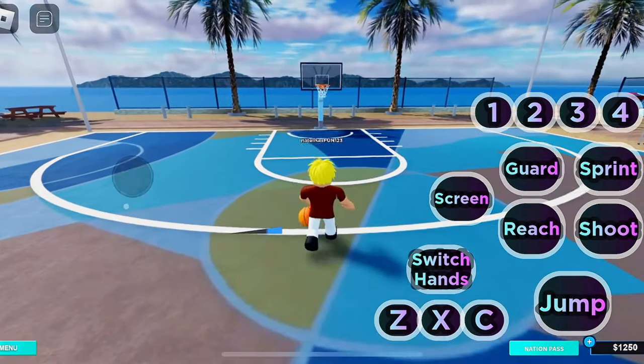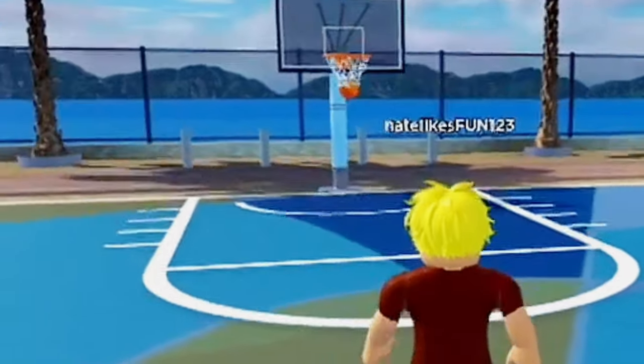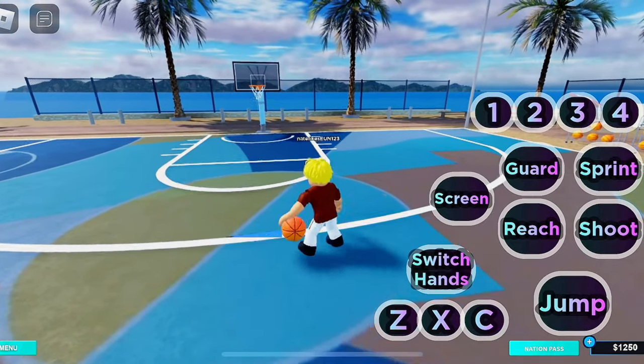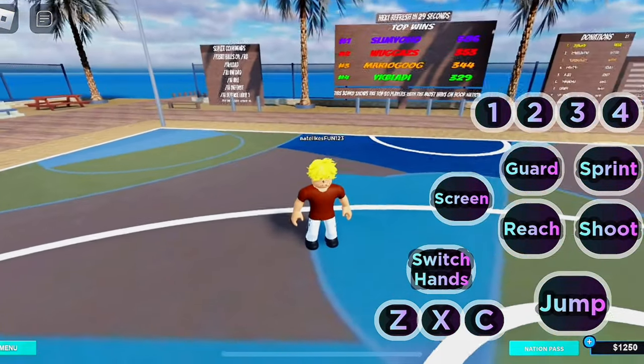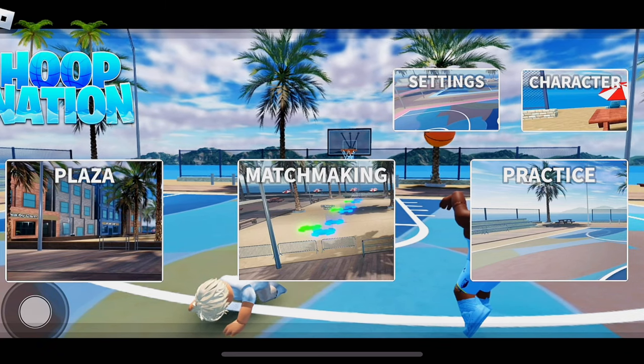I'm curious if jump does a dunk — whoa, that's pretty cool! Let's see if I can make a three-pointer. Oh my goodness, is that in? Yo, I'm actually tough at this. Let me spam switch hands and then shoot for easy green. I'm actually good at this game — let's head into a match.